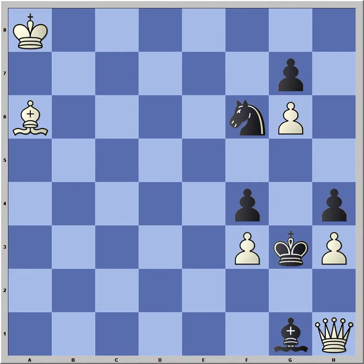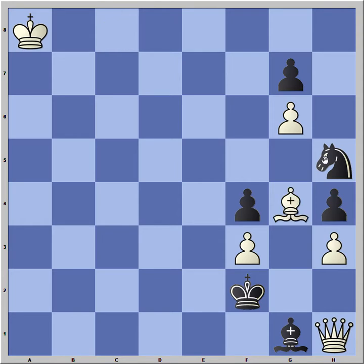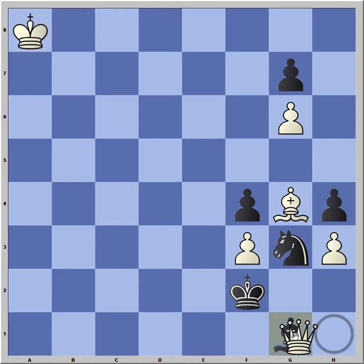If White just takes on f3, Kf2 follows, and there is nothing to prevent Ngh5 and Ng3 with a Black Queen. Even though the material is equal, White will have troubles with his pawns — cannot save them both on f3 and h3 — and Black wins easily. For example Bc8, anticipating what is to follow: Ngh5, Bg4, Ng3, Qxg1 is the only move, but Black remains with the Knight, and with King and Knight he will easily take the pawns. There is no way to exchange the Queen for the Knight, or otherwise White could draw.